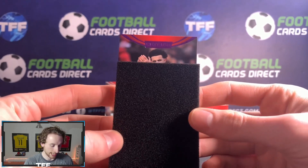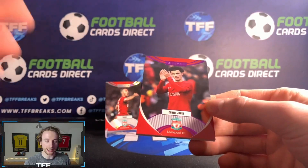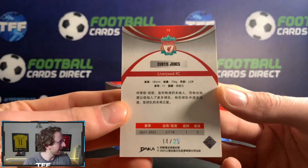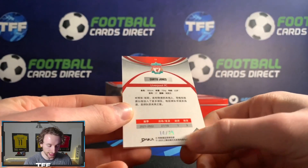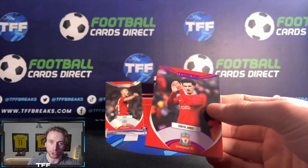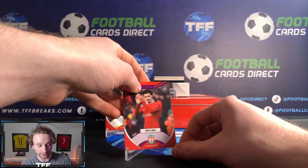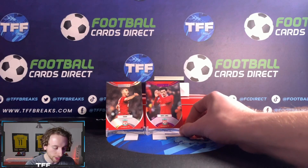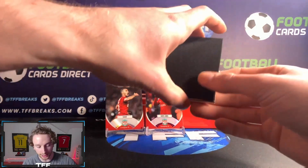Next card — it looks like it could be Mo Salah, that'd be amazing — and it is a Curtis Jones. With the way he's been playing this season, I will definitely take that. What a player he has been — numbered 25 as well, very very nice. I think he is injured for the Carabao Cup final on Sunday which is a nightmare, but this is a perfect time to open it with the way things are going.